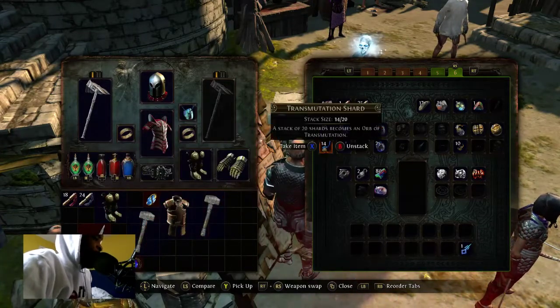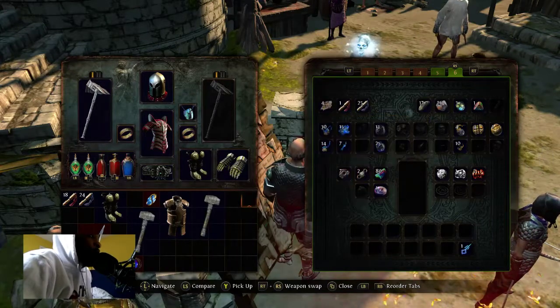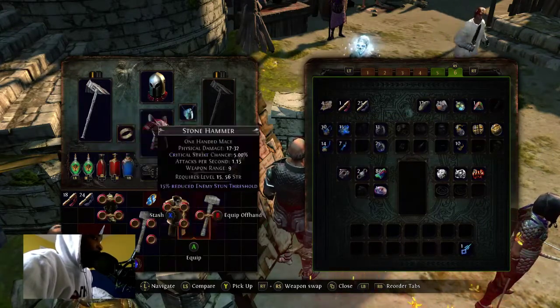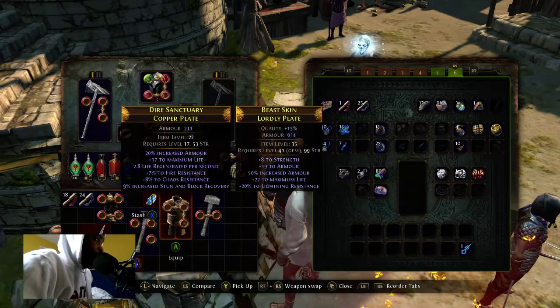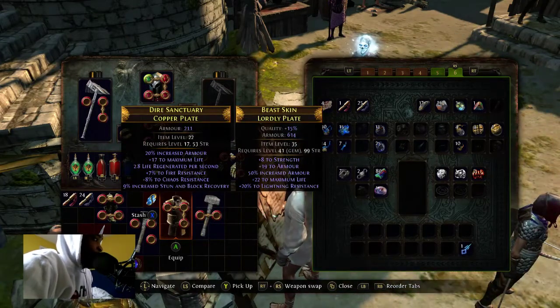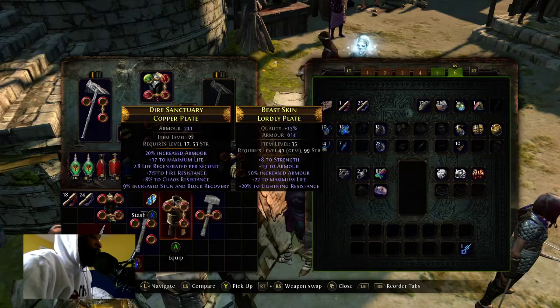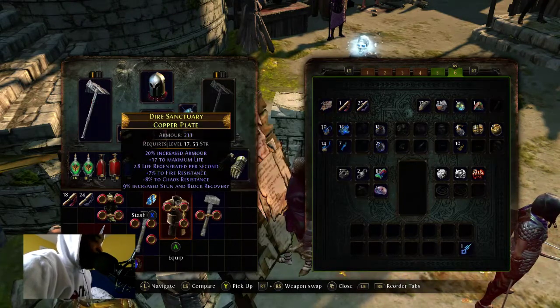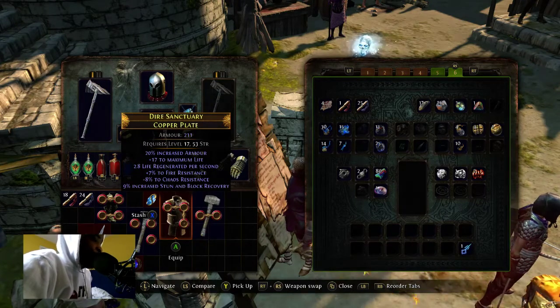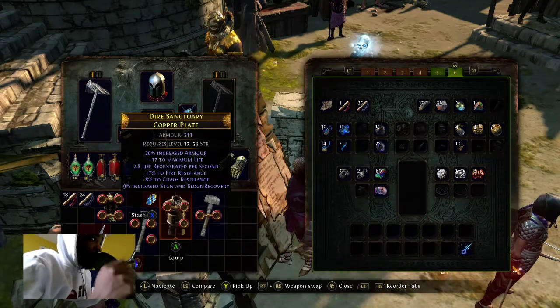I know I'm supposed to have faster attacks on that Leap Slam but this is my build — it's been working really well and I've been melting everything. Make sure you check the item level to ensure it's at least five levels below your level, or the highest item level available for the area you're farming. Check me out in the next video — make sure you like and subscribe.